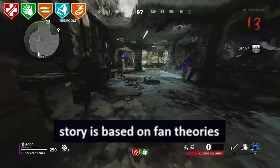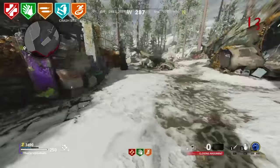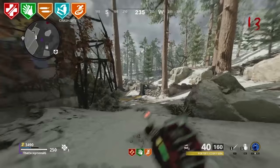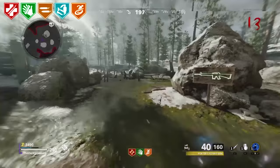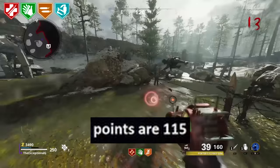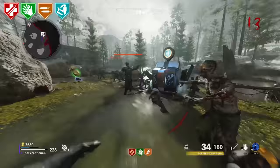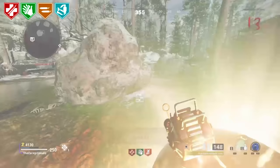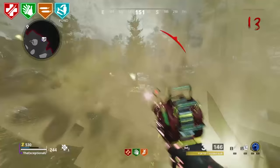Story is Based off of Fan Theories. I feel like this is one of those things people think about since many fan theories in Zombies lay out a lot of potential for the story — but I think it's safe to say this is false. Points Are 115. In COD Zombies it is actually possible to get 115 points. The most common way is to go prone in front of the perk machine when you'd be on World at War and get 25 points. So all you'd need to do is get 90 points and then the perk change and there you have it.